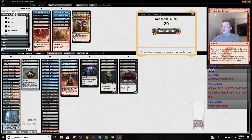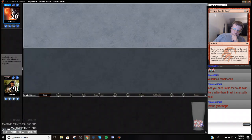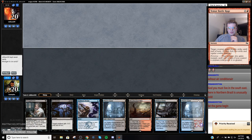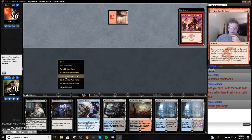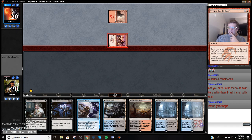All right, join match. This hand is not that good. I think I'm going to keep it — we've got discard, discard, Dismember, so we interact against most things. We need a threat but we can interact. Second time we've gotten punished for keeping a slow hand game one, so maybe I should have mulliganed.